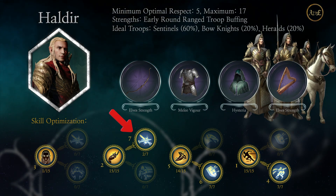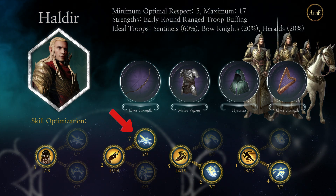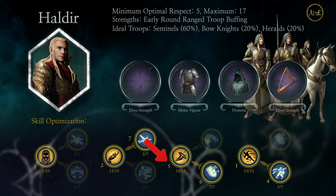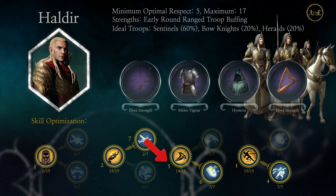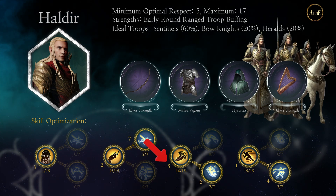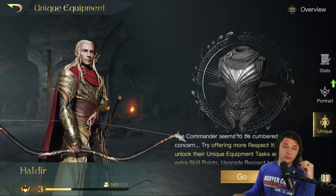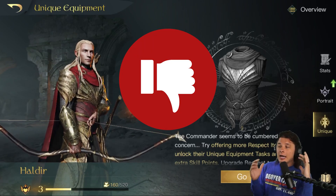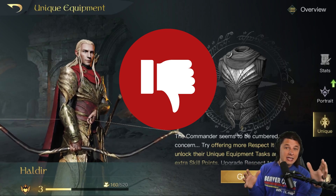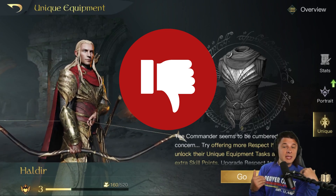Both builds are at respect five and level 50. If your respect is a little bit lower you might have a couple points left — just take off the last thing in the priority list. If you have more respect, you can finish skills you started, like putting one more point into Sylvan Elf to max it out. As for Haldir's R10 weapon, he is also going to get a fail. There might be some who disagree, so let me know in the comments if you've used these weapons and liked them. But as a quick overview for a brand new player, the option to go for the R10 is not worth it.